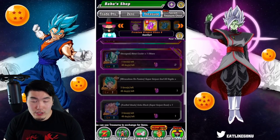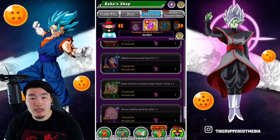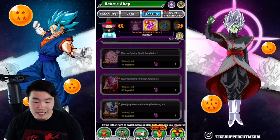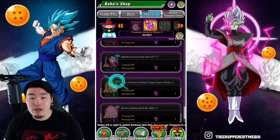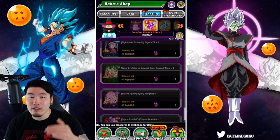So yeah — Vegito Blue, Super Saiyan 4s, Super Saiyan 3 Goku, Super Saiyan 3 Gotenks, Cooler — any of these guys are good choices. Even Kid Buu, even Janemba are good, you know? But they're just a little bit lower on the list.